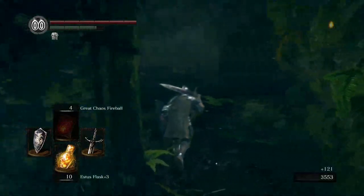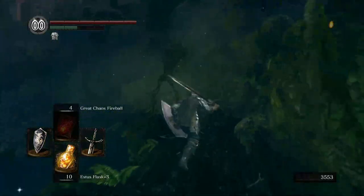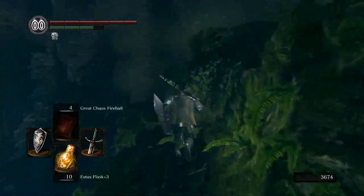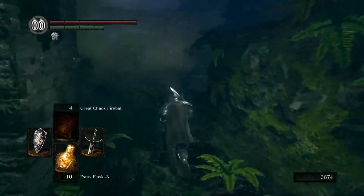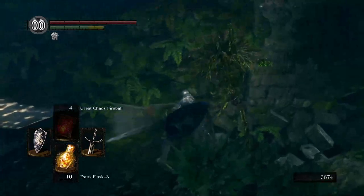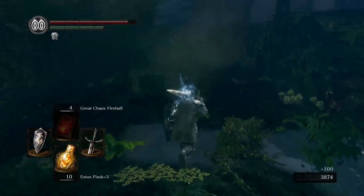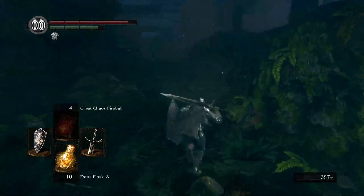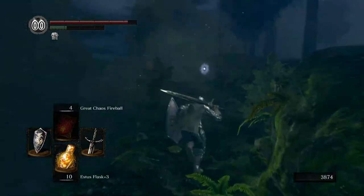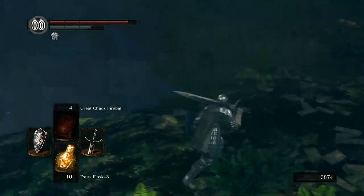I also upgraded my Black Knight sword just another level. I bought the Twinkling Titanite from the Giant Blacksmith but forgot to actually apply it, so I did that off camera. It's only got enough left for one more upgrade, and then we're pretty much maxed out with it. That said, it's still pretty strong, so being maxed out will last us for quite some time — definitely until we get our next main weapon. I'm really glad we got it as a drop. This has been a very good sword for this playthrough.